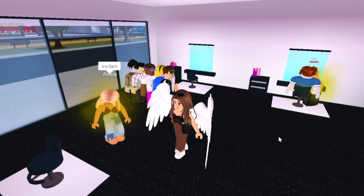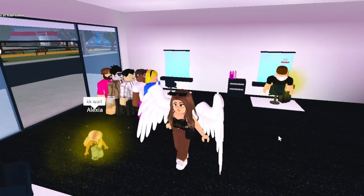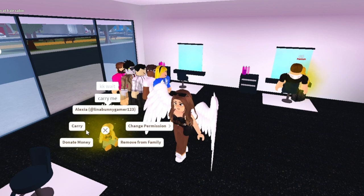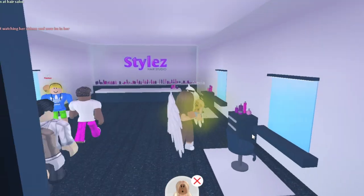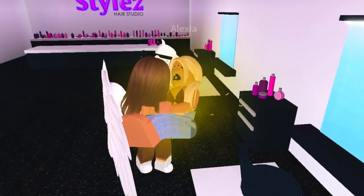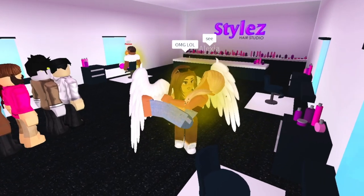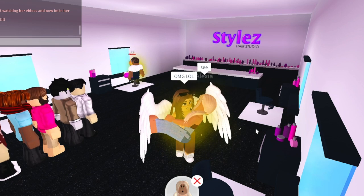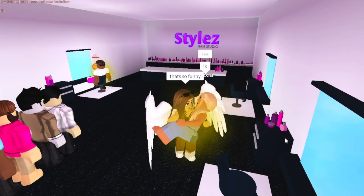The last one is one I'm not sure has been shown before, but someone wanted to show me it. You can have an adult carry an adult. You have to go to the hair salon — it might work with a dresser too, I'm not sure. You join a family and one of you turns into a baby, the other adult picks up the baby, and then while being carried the baby customizes their character and changes to an adult. When they close out of it they turn into an adult being held like a baby — it's really funny.